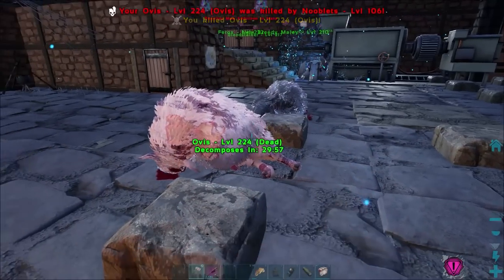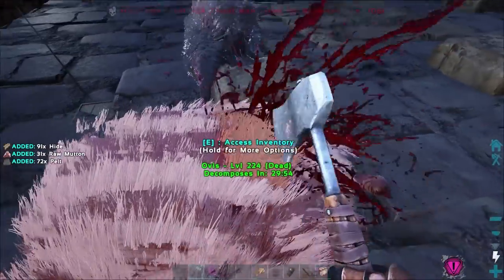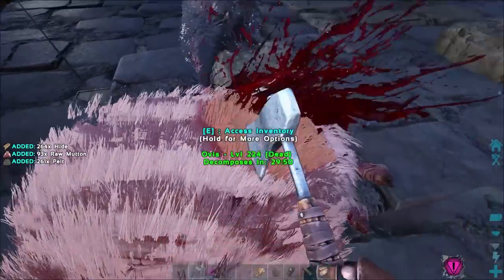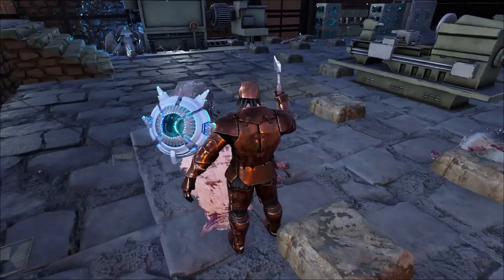Get your hatchet and it gives you loads of mutton. That's how you make sweet vegetable cakes, guys — as I butcher my Ovis.